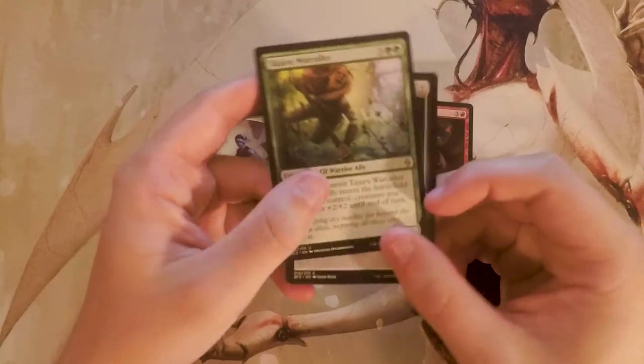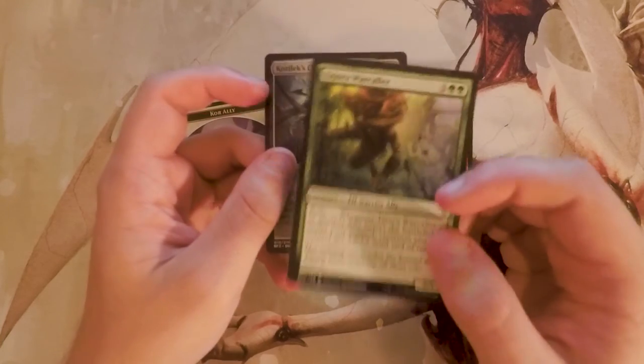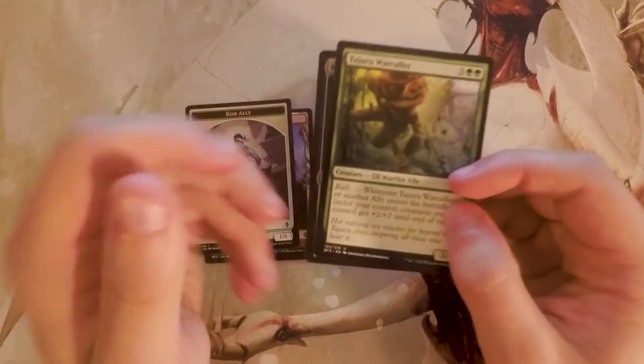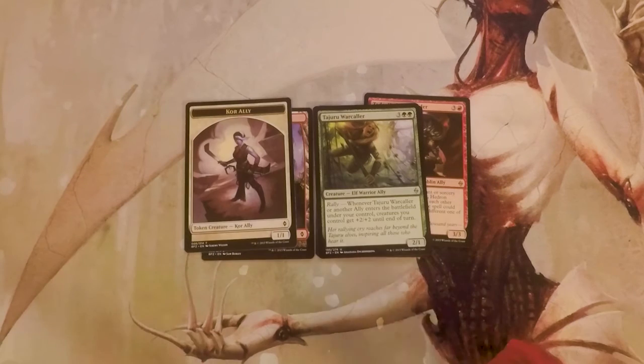We also have our full-art land and a token. I like the Channeler because it leaves you very open, but I think the payoff for the War Caller is huge. I've never drafted the allies deck but I'd love to give it a shot, so I think I'd take the War Caller. Please let me know if you think I made the wrong pick in the comments. Make sure to like and comment if you enjoyed, subscribe to stay up to date, and I'll see you in the next Crack a Pack video.